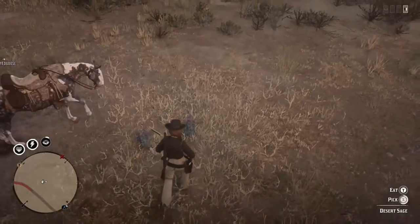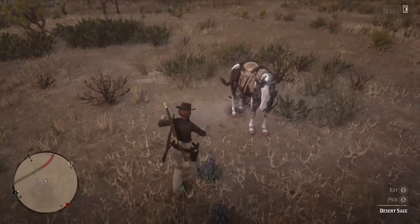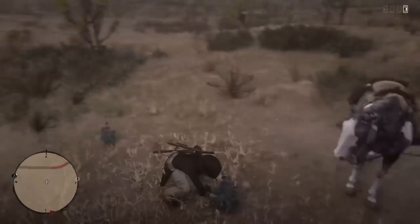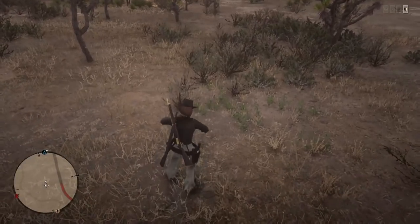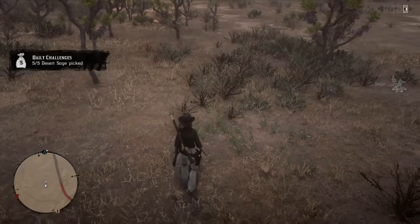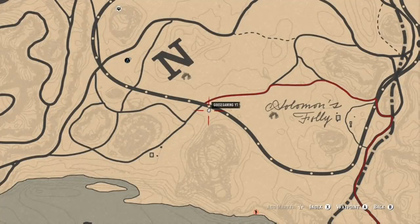There are also a lot of wild boars in this area if you need animal fat, which is why I particularly know where these plants are located — there are tons of wild boar and I have tons of animal fat that I need for my explosive express rounds and explosive slugs. So it's a good place to go if you need animal fat too. There's also another location just south of the train track where you can pick up a couple more desert sage.